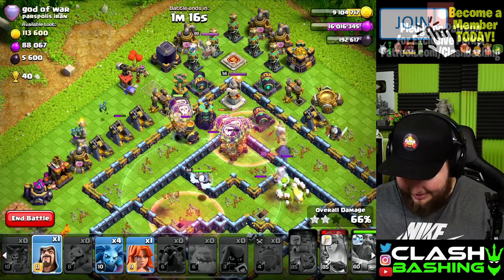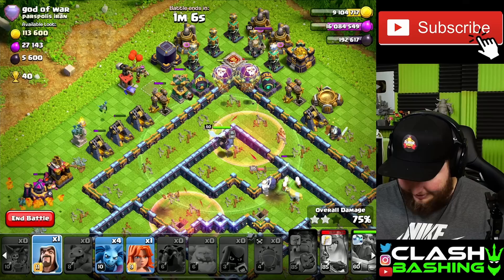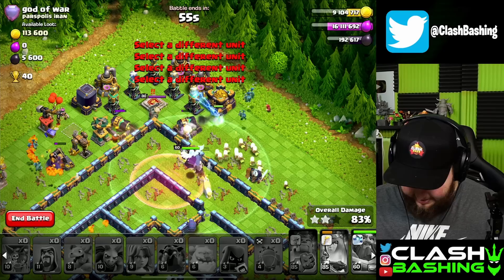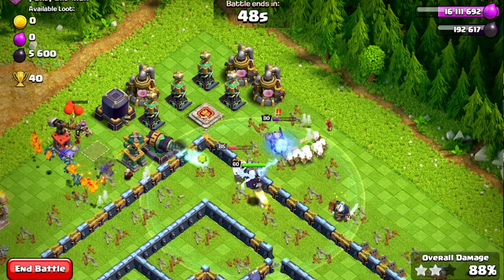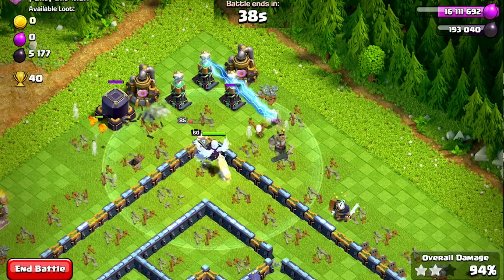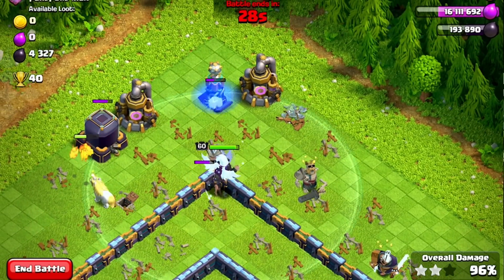We got that tesla farm — it's gonna be tough. Can we get through here? If the queen heals up a little bit we might be okay, but it's gonna be real tough with that tesla farm. We've got cleanup throughout — we can support the queen a little bit here. The cannon gets distracted. The king is going to be a real problem. Let's see — the warden might be able to outrange everything here. The queen is right in the middle of everything. We're close, come on! Give me a three star. Oh, the warden's on a wall — wait, warden switches off the wall. I think we got it!